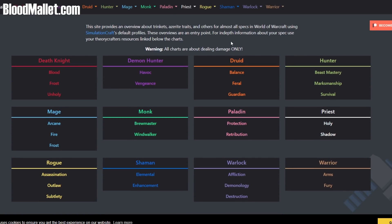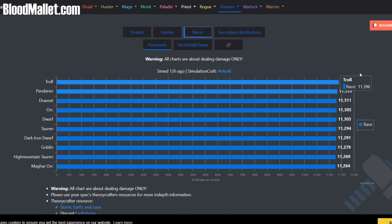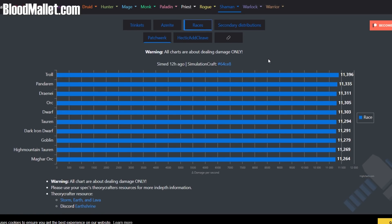Similarly, there's a website called Blood Mallet. They have the same type of thing but with some other additions as well. They have races — what are the race DPS rankings based on race? You can see trolls are the top for a shaman, expected because of the haste. Pandas are up there, Draenei, Orc, et cetera. These are based off all the different racial abilities available.